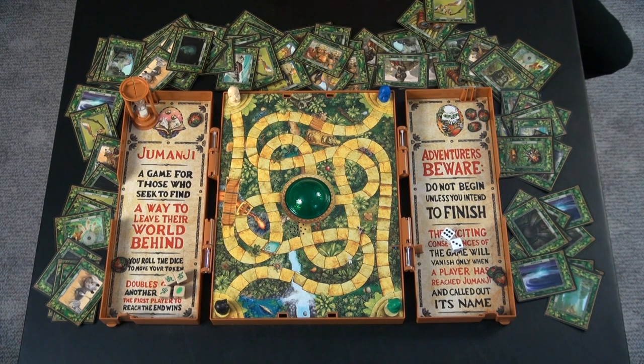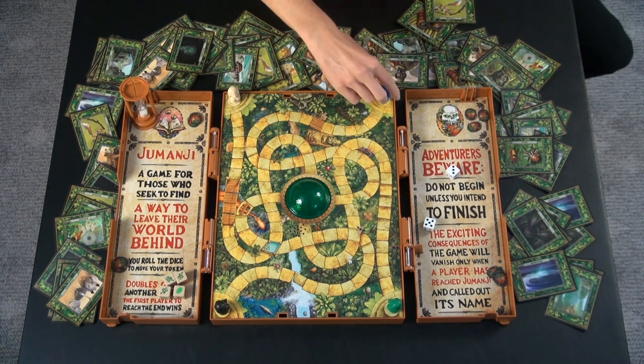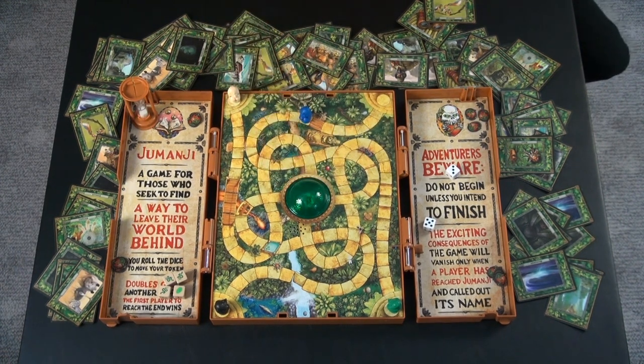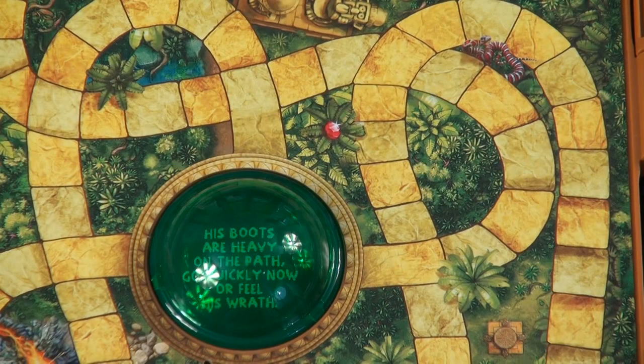All right, we'll say that blue is going to go first, and then play progresses clockwise from there after his turn. All you do on your turn is roll your dice, move that number of spots — one through eight — and press the dome. You're going to solve the riddle and then do a challenge.